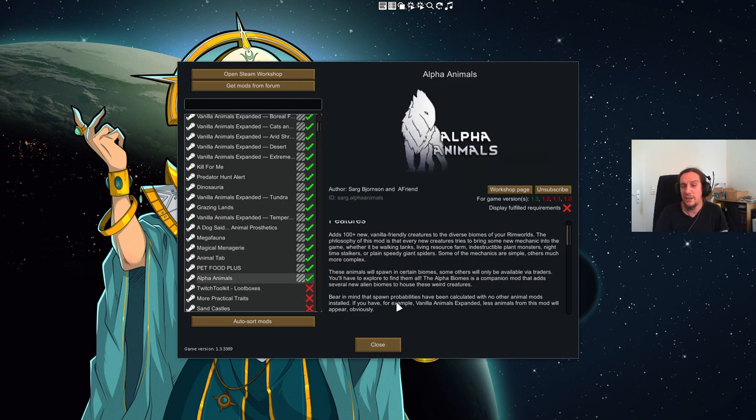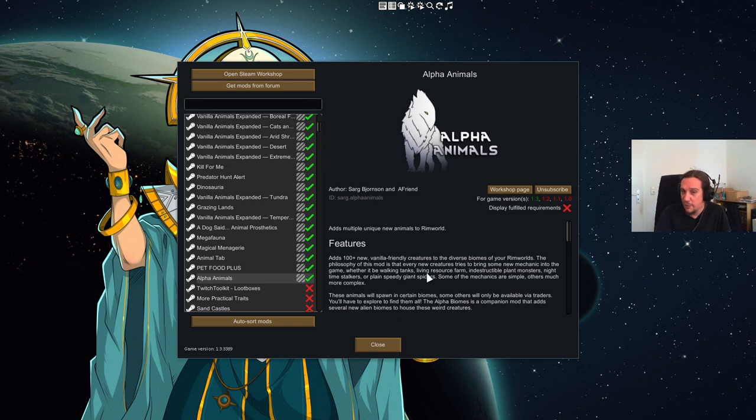Last but not least is the almighty Alpha Animals mod — it's my favorite animals mod. It adds in a lot of creatures which are highly alien, totally adding to the sci-fi vibe of the game which I very much miss in vanilla. It also adds in a ton of really dangerous creatures. The first few times you play with Alpha Animals it'll mess your day up, but after a while you'll just love it and never want to play without it. I personally think it's one of the best animal mods out there if you want to add in some alien, strange, and interesting creatures.